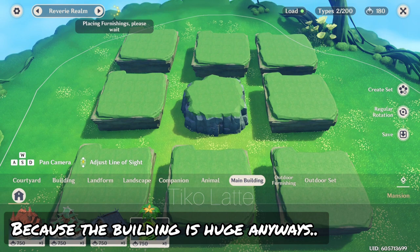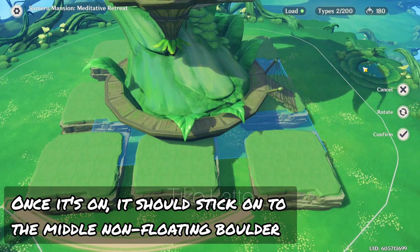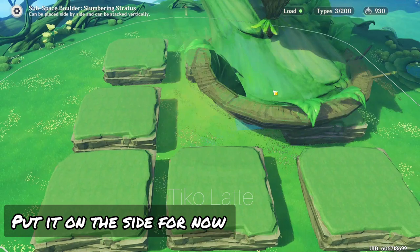Now carefully place the main building at the center. Once it's on, it should stick onto the middle non-floating boulder. Zoom in your camera to select it and put it on the side for now, because up next I will show you how to sink this very tall structure — so please pay attention.